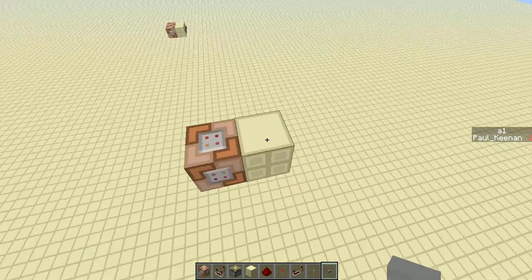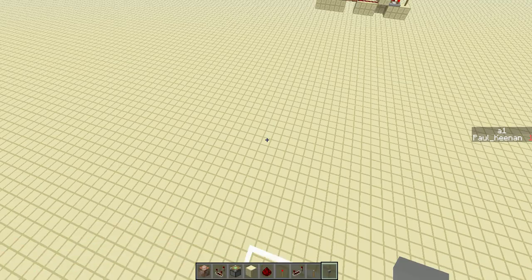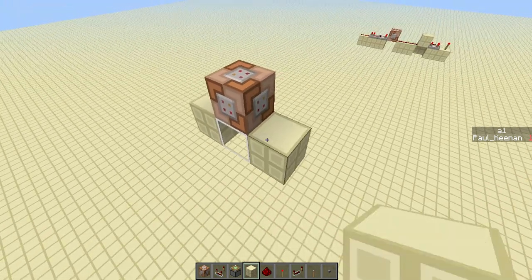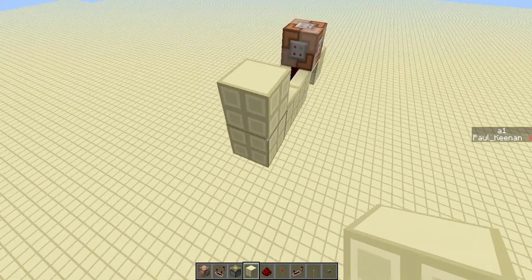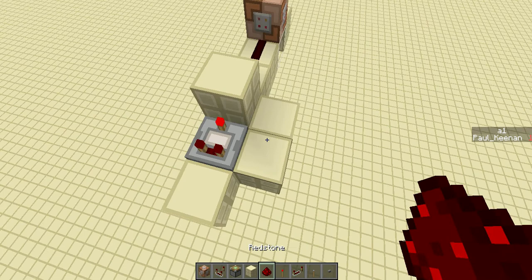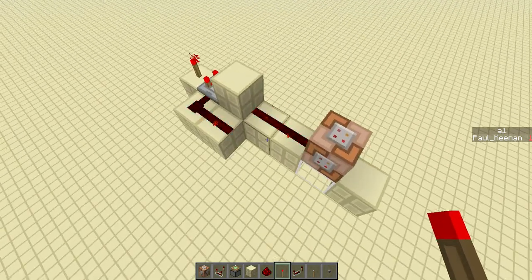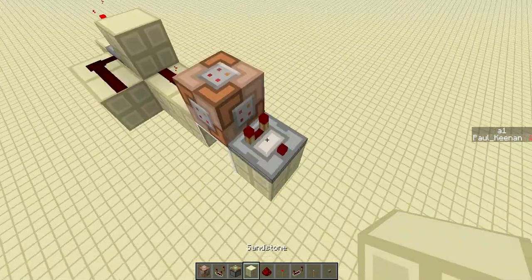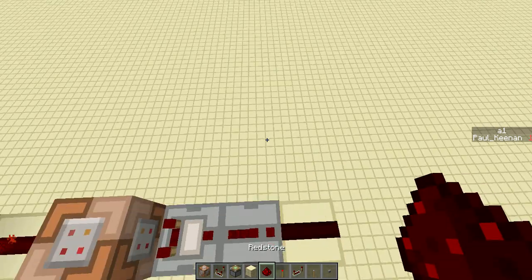Then you're going to go over to wherever you want your receiver, and you're going to place a command block and set it up like this. Run two redstone like that, a block, run it out here, and one there. Put a comparator, right-click it once, and run it there so that it makes a clock when you put a torch there. So every tenth of a second, or every tick, this command block will be powered. Then we're going to have a comparator coming out of this side, and then another block, another block, a repeater, and redstone.